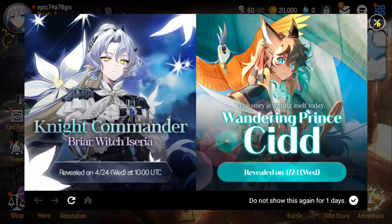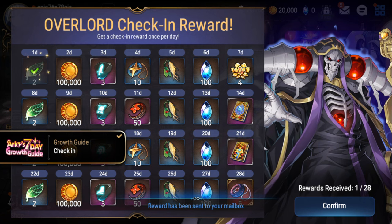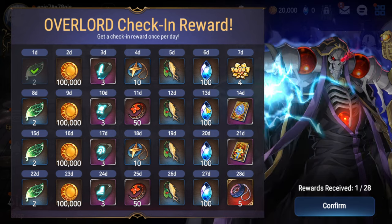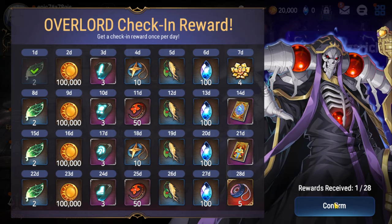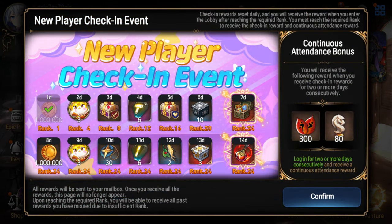I've skipped a lot of the story already, so we're going to just go straight into this. We have the Overlord check-in, and you're going to get a lot of good stuff here, as well as a 5-star unit and a 5-star artifact — well, a 4 to 5 star, so it can be 4 or 5-star, but those are good units. And then you got the new player check-in event, which is chalk-filled with stuff that's going to help you as a new player.